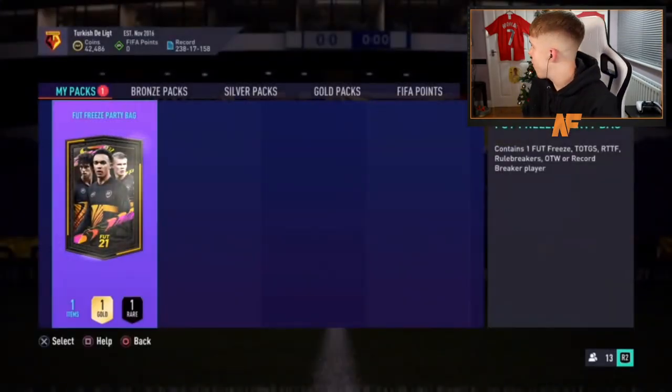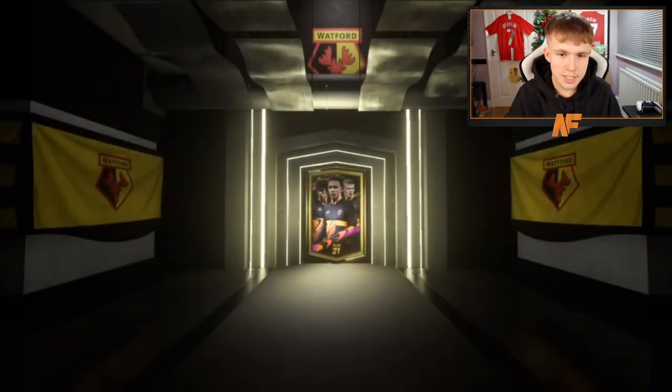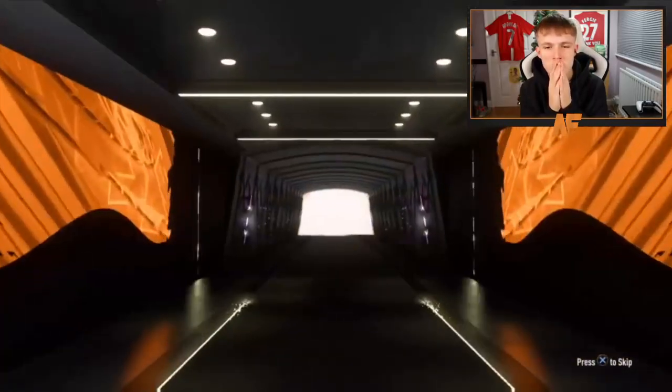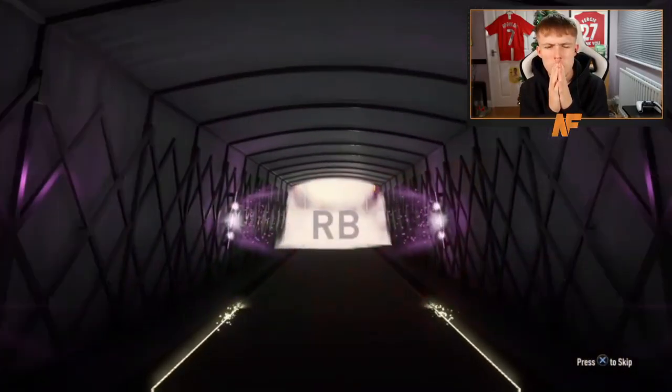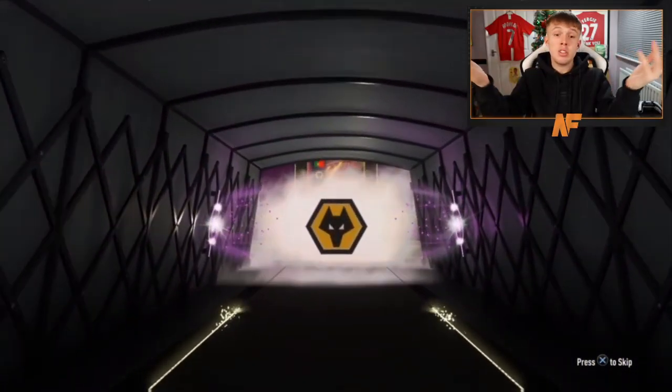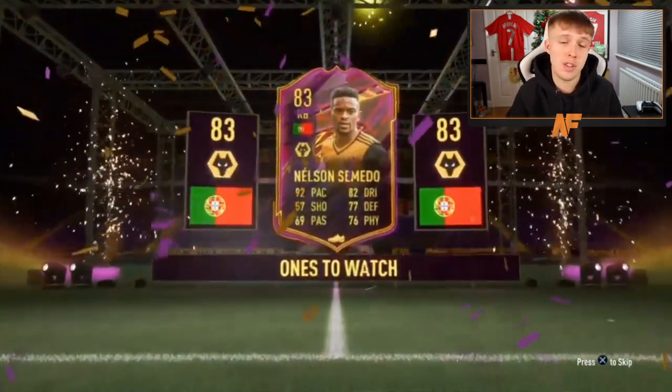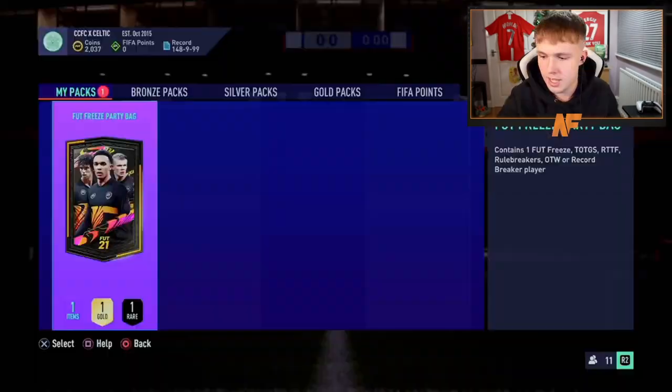All right, man like Dylan. Pack number 15 — foot freeze party bag number 15. Come on. I don't know who this is. So, Meadow. At least he's a good right back — he's actually like one of the best Premier League right backs. So if that gets an upgrade, that's actually a nice card to have.